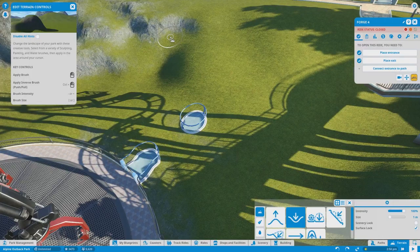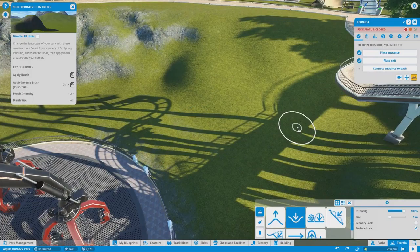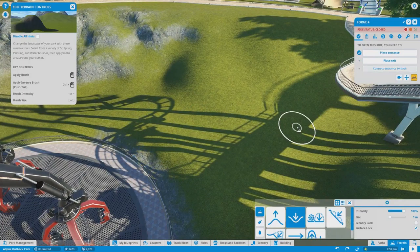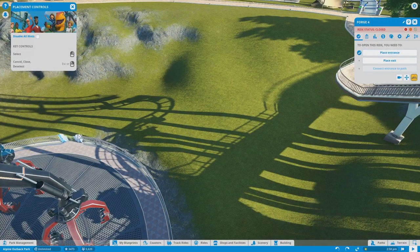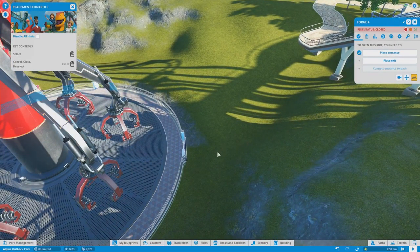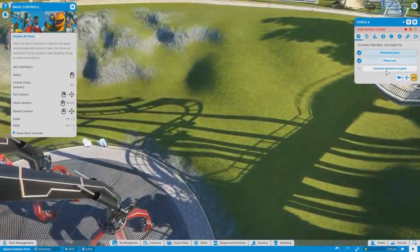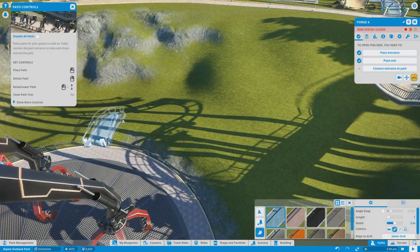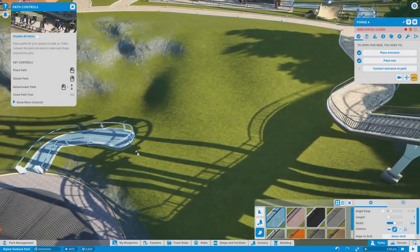I've got to control Z my way out of this. Okay, we're good. I think what I'm going to do is keep control Z-ing and place my entrance in a different spot, like right there. That'll work. And then my exit can go right here.